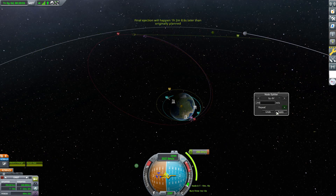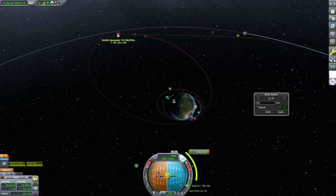If we hit Apply, look at that — we have two maneuvers now. One maneuver doing that 200 meters per second of delta-V, and then another maneuver node doing the remaining 520-something delta-V. That's not ideal — you're going to want to add a couple more maneuvers.